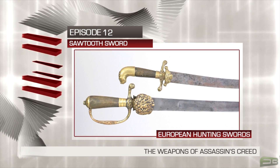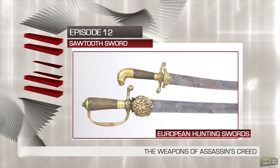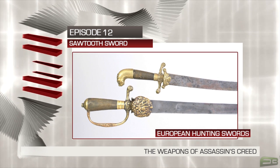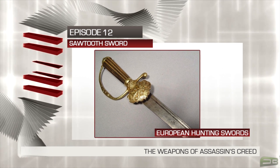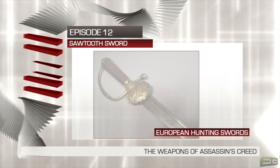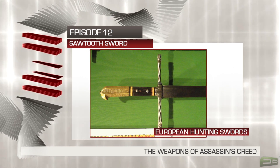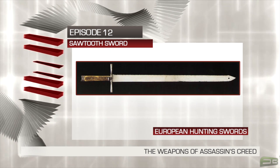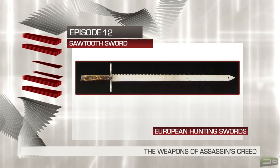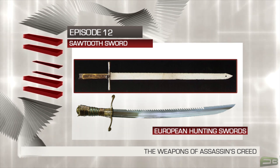Adopted by many Europeans and sometimes even worn by military officers as a badge of rank, hunting swords display amazing variety in design. Some hilts featured a thin knuckle bow to protect the fingers, much like the cutlass design. Others had small matchlock pistols built into the hilt with deep firing grooves cut into the fuller of the blade. And some hunting swords sported a serrated saw edge on the back of the blade, just like the Sawtooth Sword presented in Assassin's Creed 3.